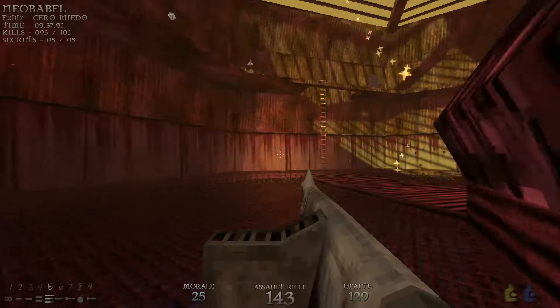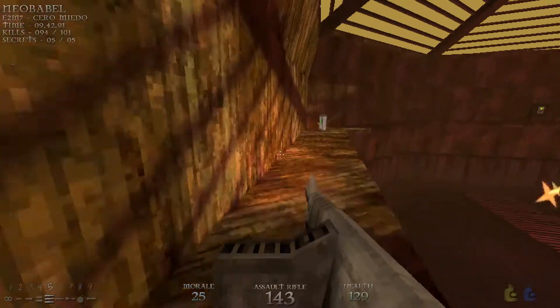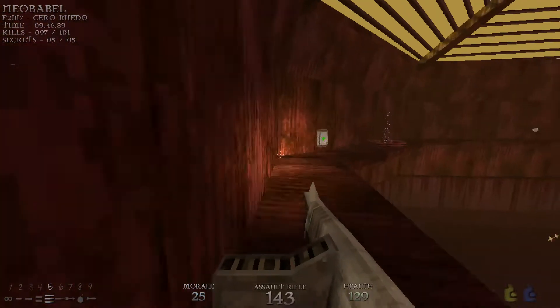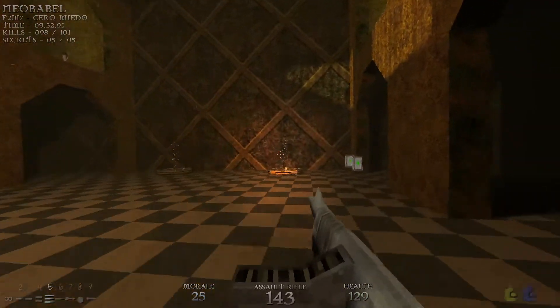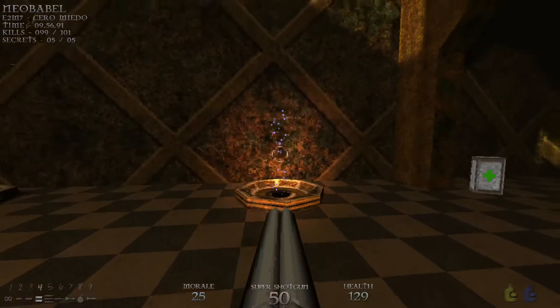In that other room, all the enemies — as you can see — they're starting to kill themselves, because there are some spinning blades in that room. We have three enemies left, now two enemies left. So let's head inside.